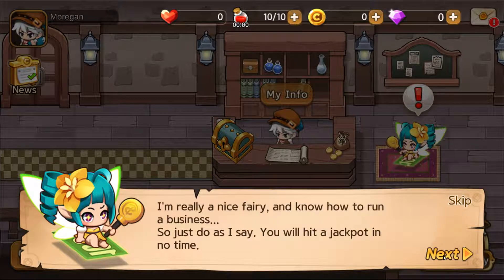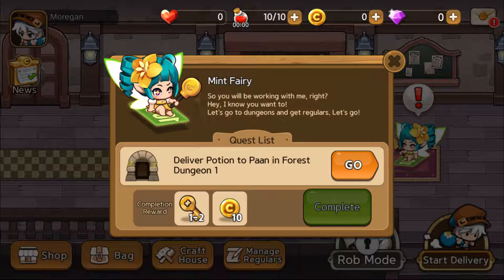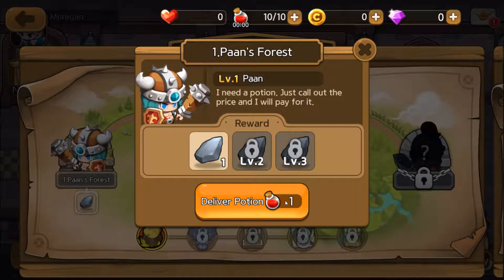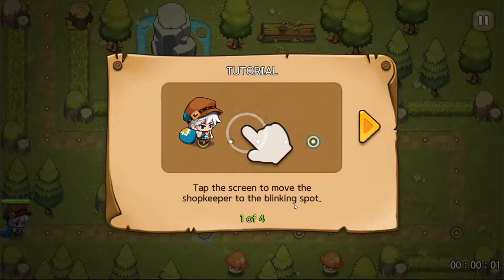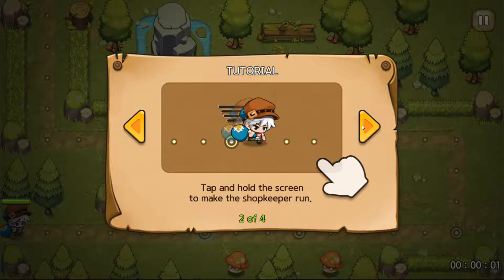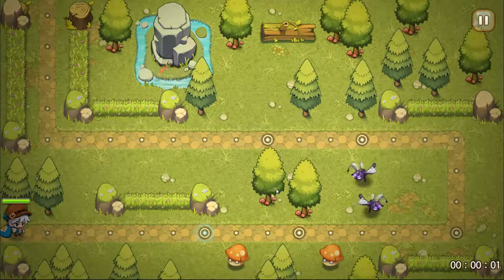Let's see if we can get through the tutorial here. We have a quest — let's go on a quest. I have to deliver a potion. Nice little loading screen there, I like it. Tap the screen to move the shopkeeper to the blinking spot — got it. Tap and hold to make the shopkeeper run. Watch out for the bad things — got it, let's do it.